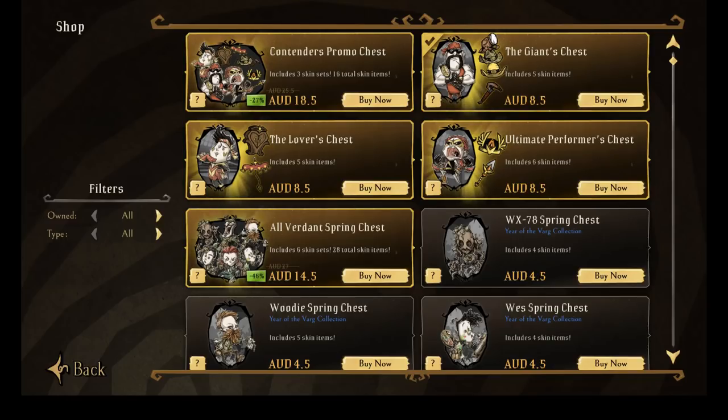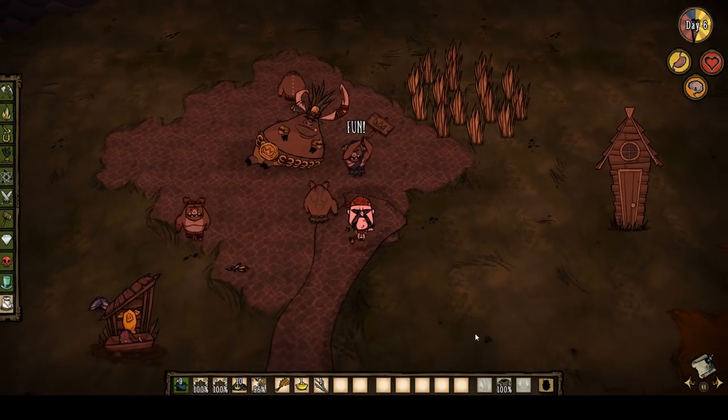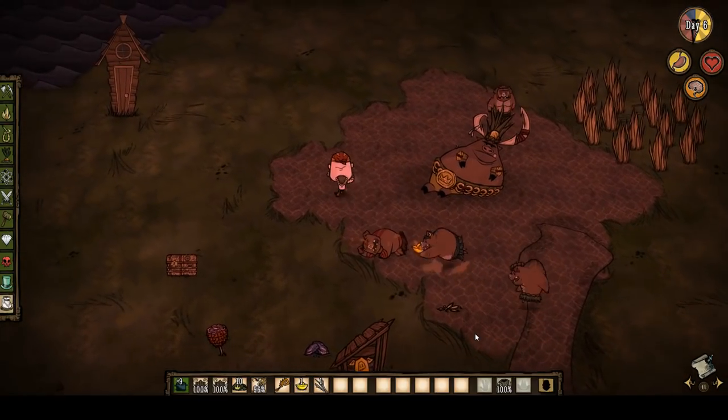There is one new skin set available called the Contender set. Only three characters have been bestowed with new outfits: Wolfgang, Wigford, and Wes as well for some reason.